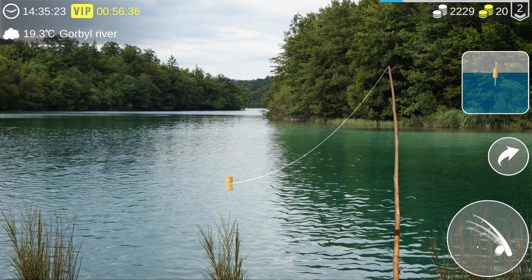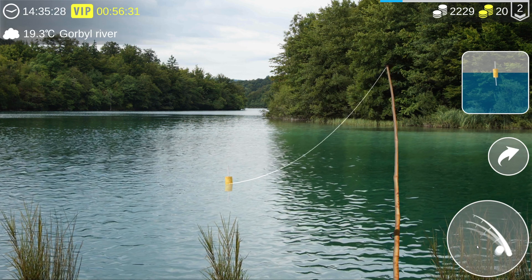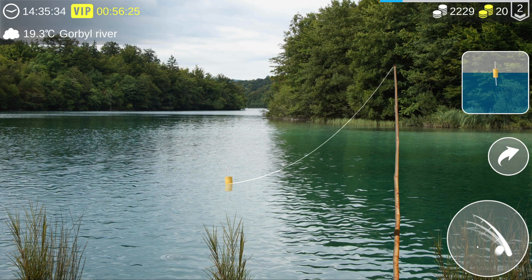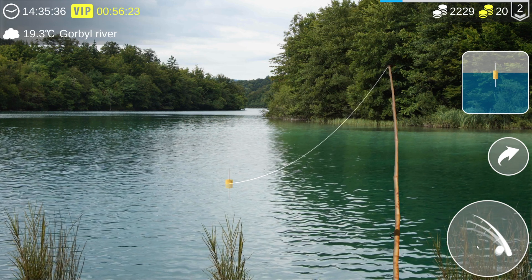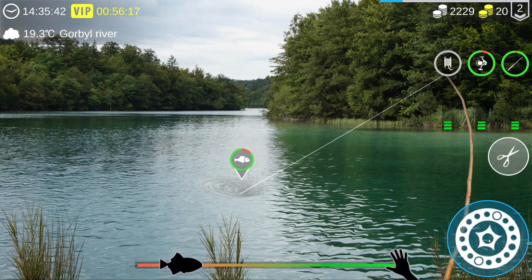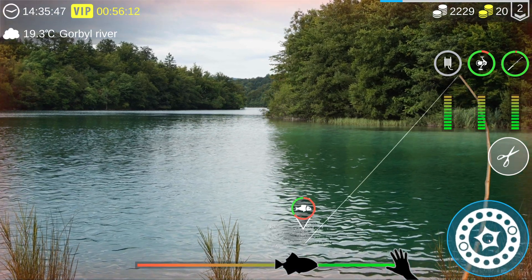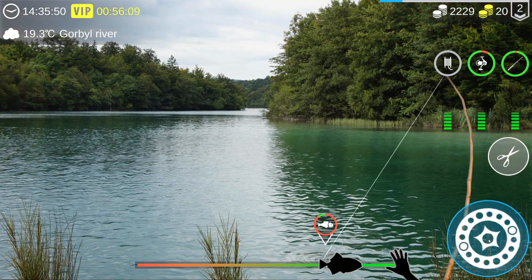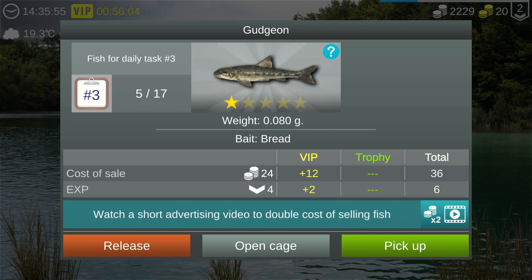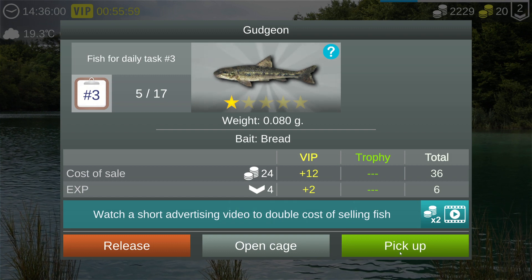VIP! I should check what we get from VIP on the next fish. Our rod is very flimsy. There we go — okay, another small fish. VIP plus 12 — so we got 24 coins then plus 12 from VIP, basically 50 percent bonus. Nice. Let's change our spot to 5.9 meters out, let's try right here.